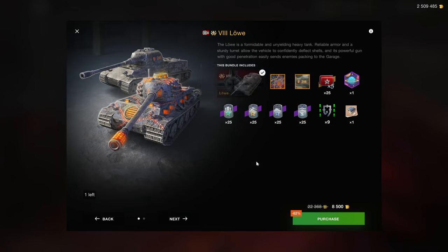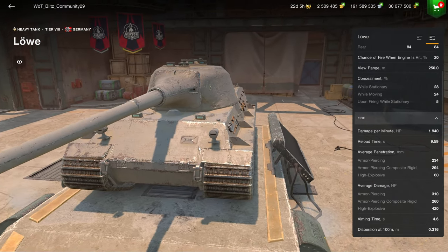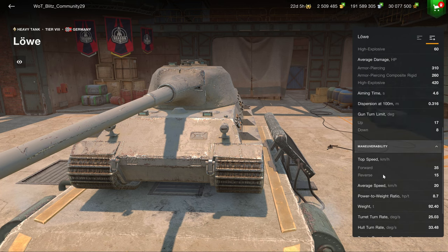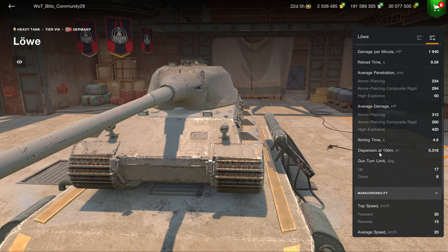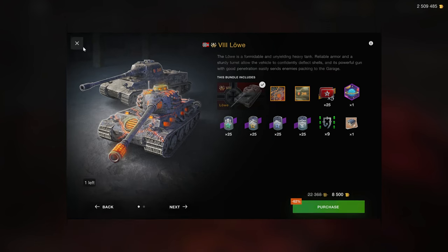The free XP boosters are also very useful, in combination with the Lurvib, which is a very OG premium tank and it still sort of holds up a little bit. It has a very high credit coefficient for what it is, so using this in combination with the credit boosters can get you a lot of credits done, but obviously it is nowhere near the upper tiers of premium tanks. I personally would not recommend it in this bundle and in this configuration.